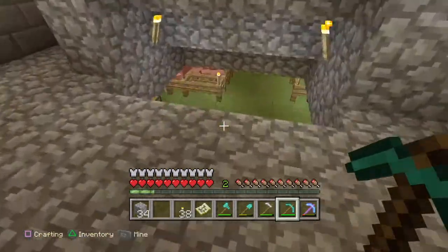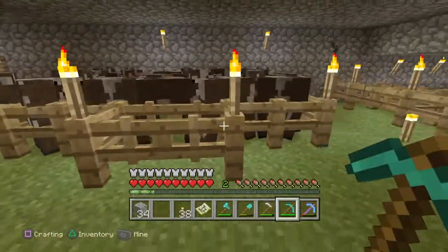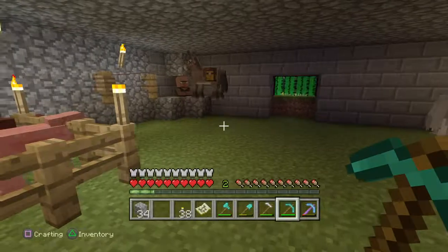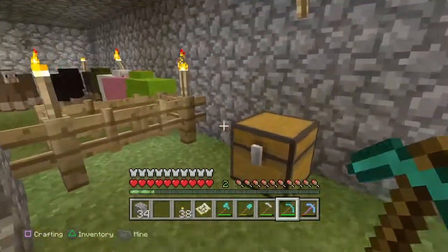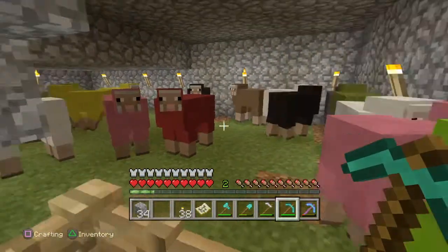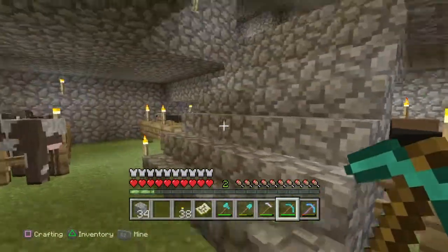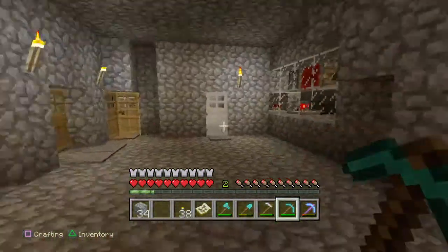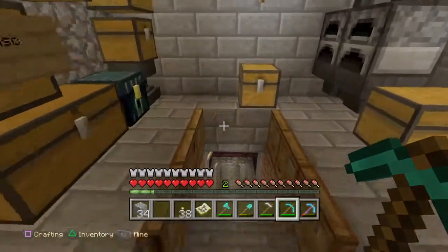We've also herded all our cattle and stuff in here. We've got pigs, chickens, horses, and we've even got a villager — a little pack mule or whatever. Tons of sheep, two of each color, some extras of white.